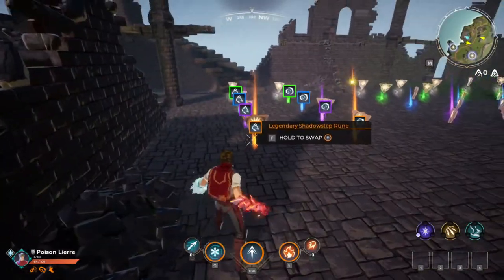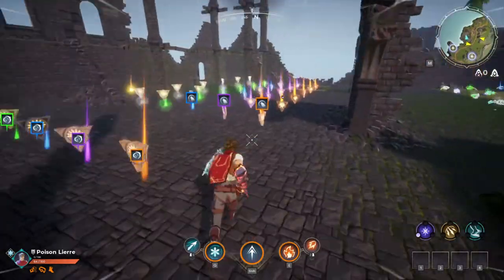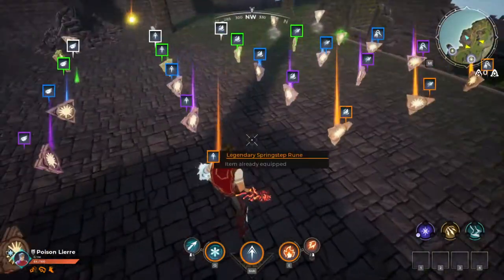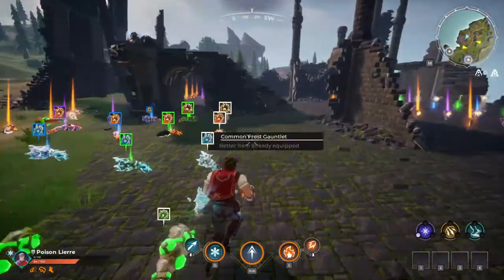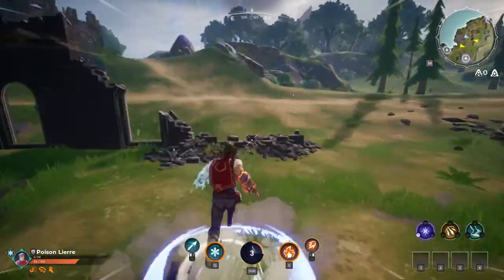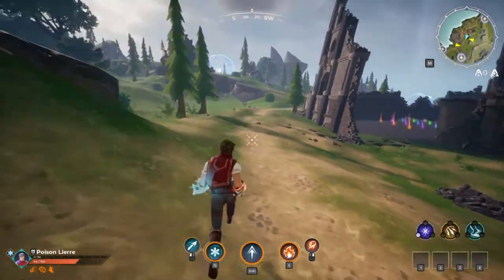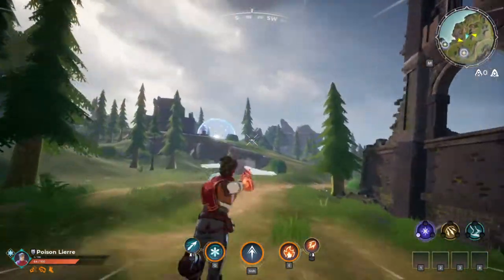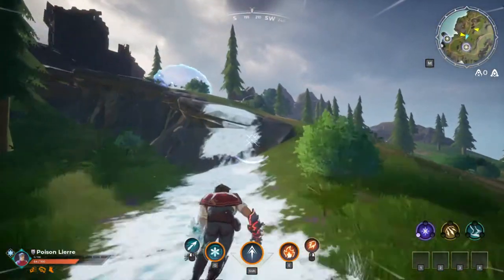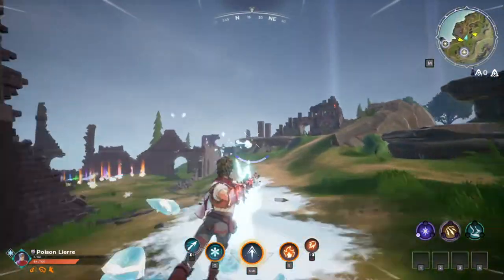Runes are where it gets a bit more complicated because there are so many of them and they can do a lot of different things. I'll quickly talk about Springstep while I have it. Springstep is basically one of the simple and quick mobility runes — it's just a little jump. It leaps you forwards and puts you through the air, but it comes back very quickly. So it's one of the mobility ones that's more for agility.